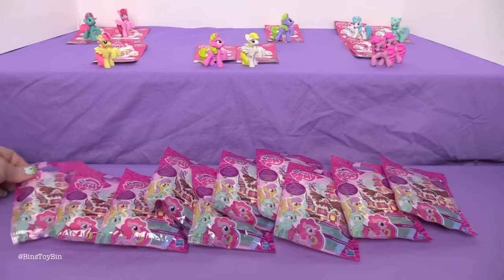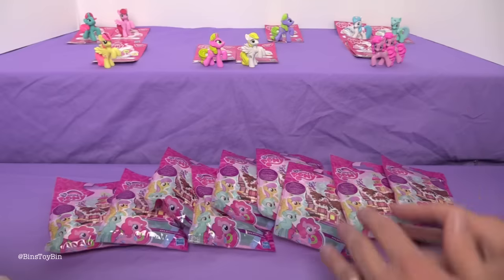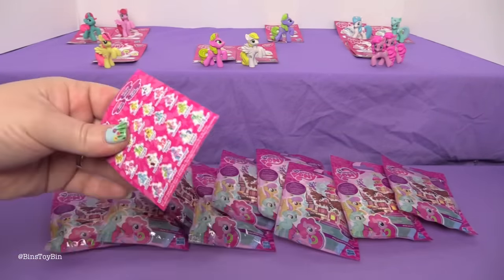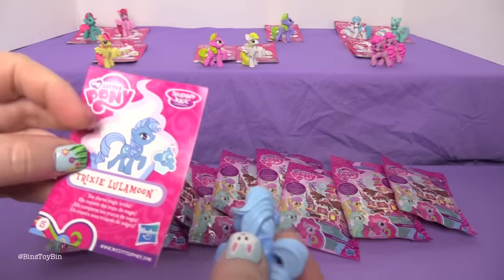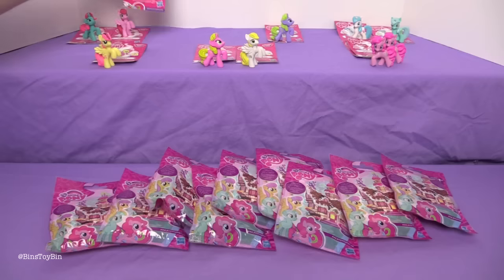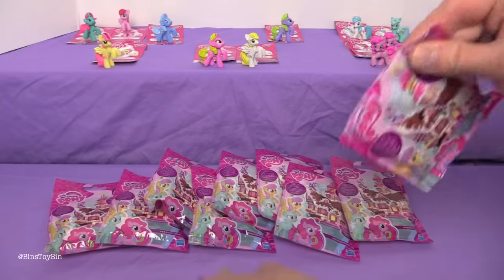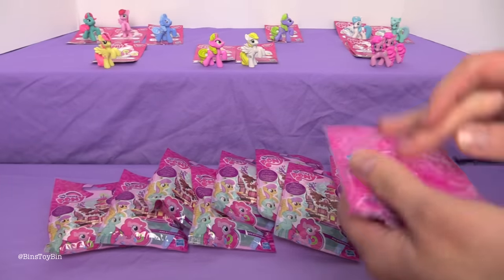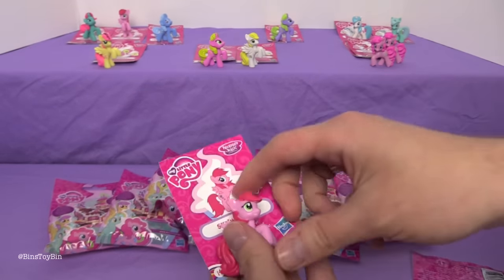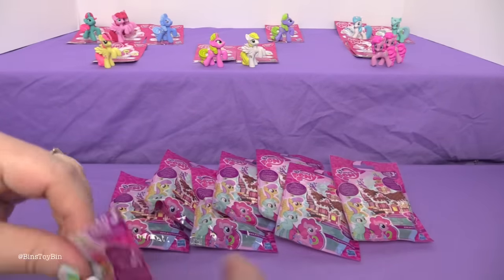Maybe you can start down there and we can meet in the middle — yeah, we'll work our way to the middle. My first pony today is Trixie in the rarity form. She goes right up here, she's number fifteen. Let's see who I have — I have Sky Wishes. Oh no, another double! Doubles don't count, I get to go again. Very funny.